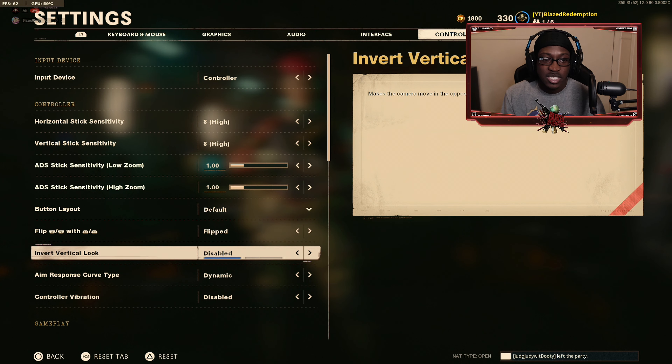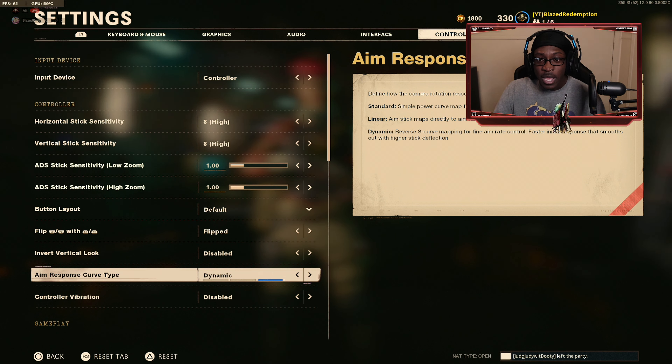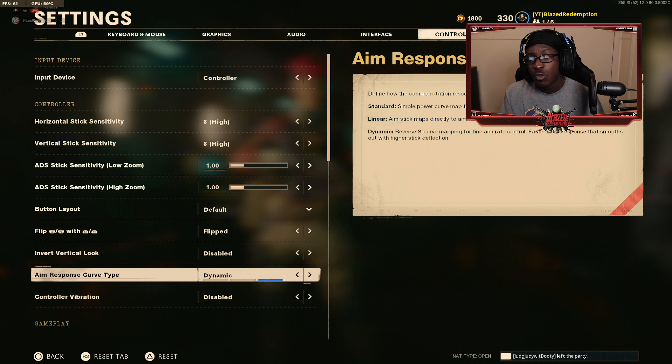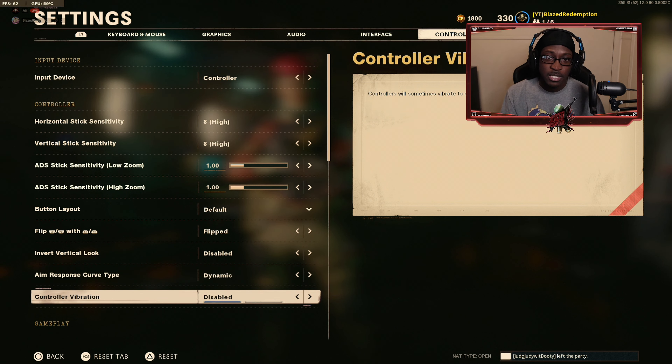I don't invert my vertical look — just leave that disabled. My aim response curve is set to dynamic. I find this to be the best for aiming. The dynamic setting reverses the S-curve mapping for fine aiming with a faster initial response that smooths out at higher stick deflection. Honestly I'm not entirely sure what that means technically, but I find it much more beneficial than the other options during gunfights.